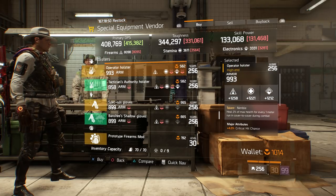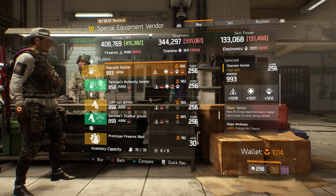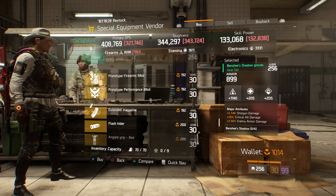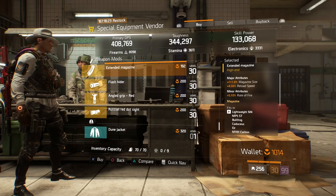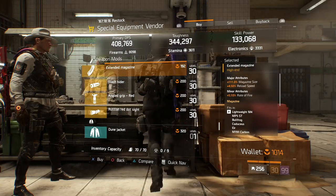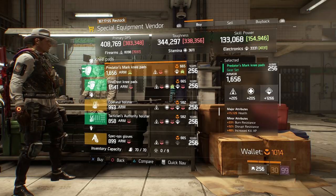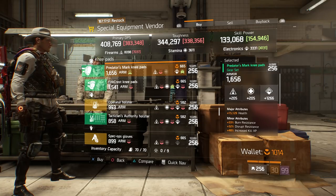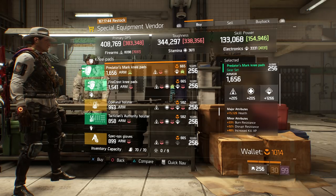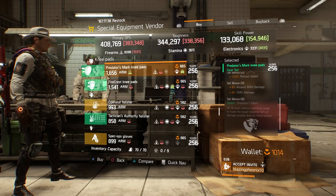Moving on down to the holsters, we have a Nimble Holster that's really respectable — got a great armor roll, crit chance pre-rolled, you can roll that to health or whatever you want. The main stat rolls on all of these are above 1,200, so that's good. Moving on down to the Extended Mag — this is a really good Extended Mag. It has 111 magazine size, which I believe is max. It has reload speed and rate of fire, which is what you want. Also, if you guys want to run Predator's Mark, these are extremely respectable Predator's Mark Knee Pads — Electronics pre-roll, and they're a good pair for the survival damage and SMG damage set bonuses too.